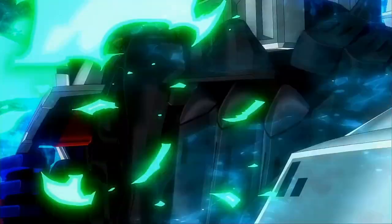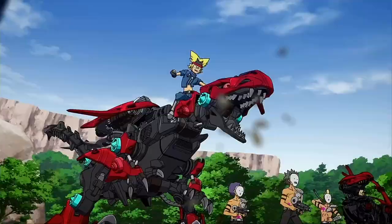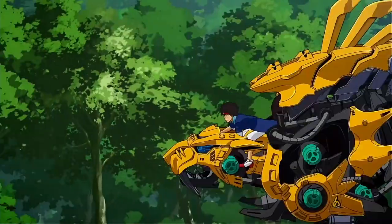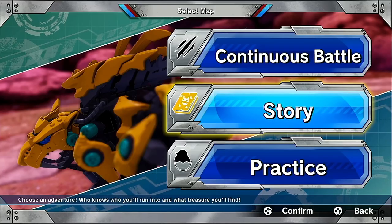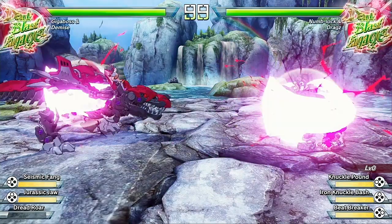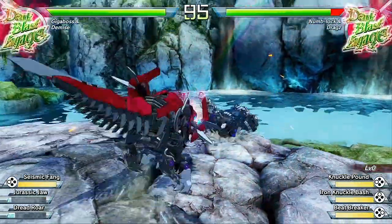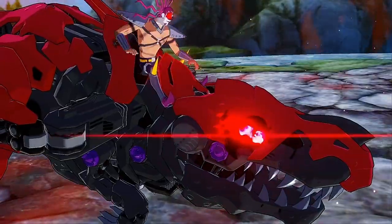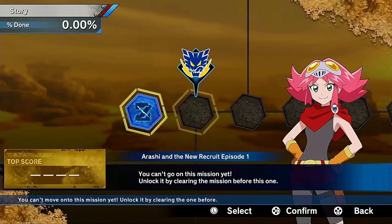The game opens with a pretty awesome anime intro where we see the main protagonist Arashi and his pals from Team Freedom fighting against the game's baddies, the Dark Metal Empire. The game features a few different game modes, but let's first focus on story mode, which follows Arashi's journey alongside Team Freedom. The game does a decent job of explaining what Zoids are and how, when human riders join forces with them, it unlocks a hidden power called Wild Blast — hence the game's title.